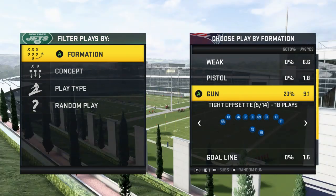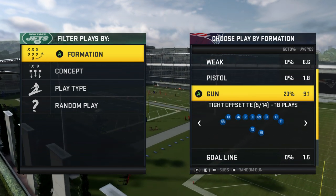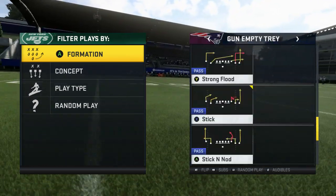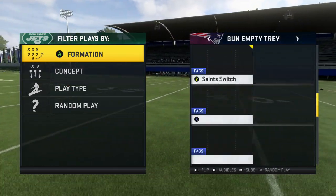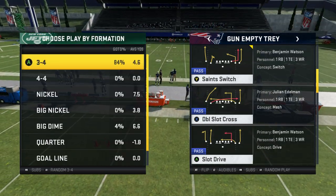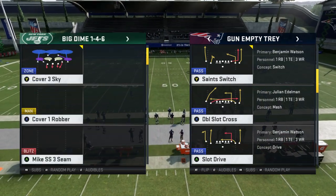I know it's in the Saints playbook but I don't know if it's in any other playbooks that have Tight Offset. I'm going to show you a second play out of it as well. The formation we're going to be looking at is called Saints Switch.